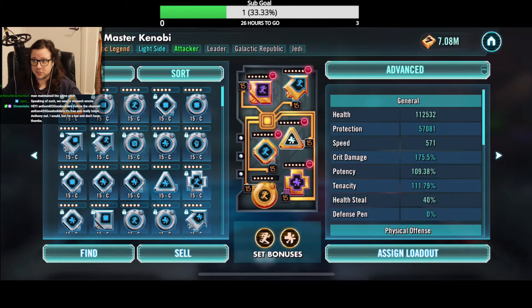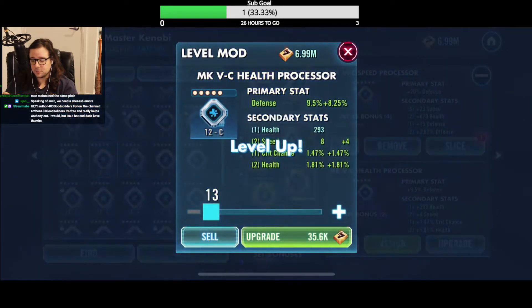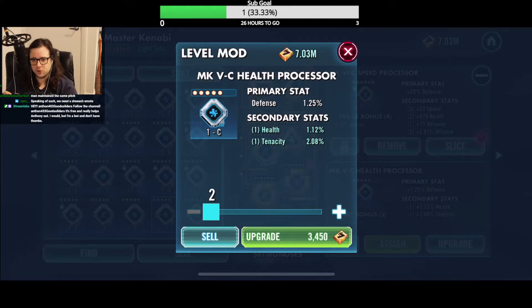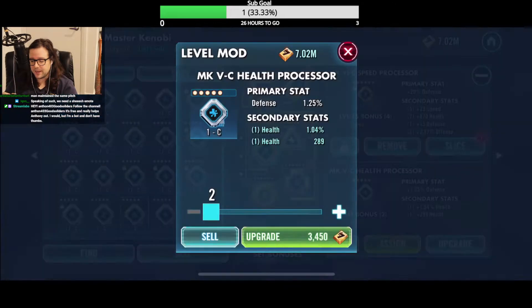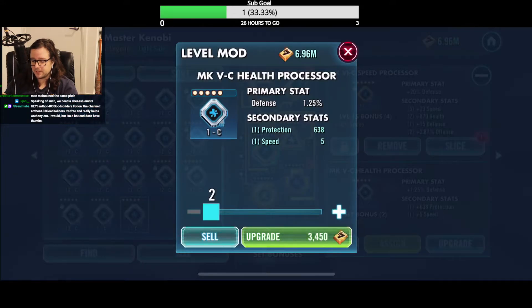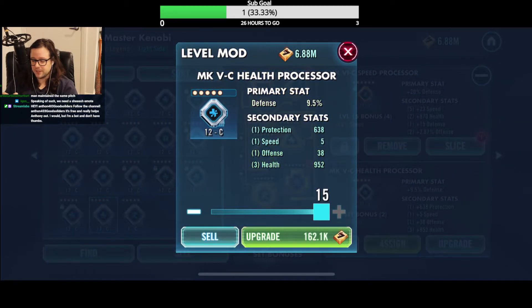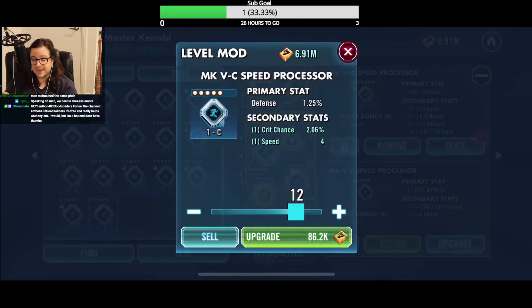For anyone new: we started the stream at a 7.09 mod score and my hope is that with all the materials I've got, I can take that to 7.2 — I'd be over the moon with 7.2 but pleased with 7.15. I just take the blues up to 12 — not any further. Those extra two levels cost 162,000 credits and I'm never going to use this mod right now, so there's no point taking it up. I leave it at 12 and take it up when I need it.